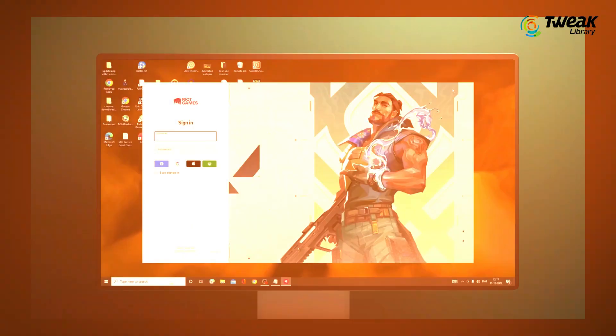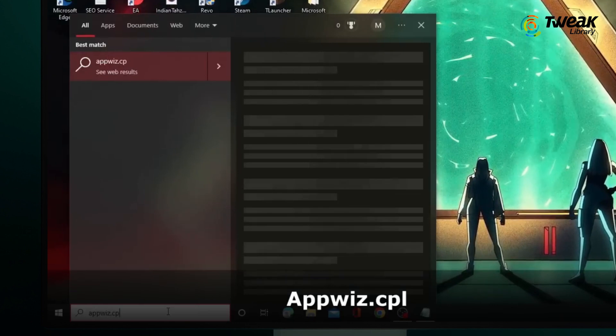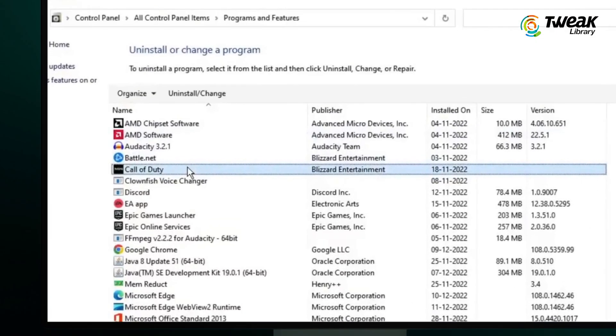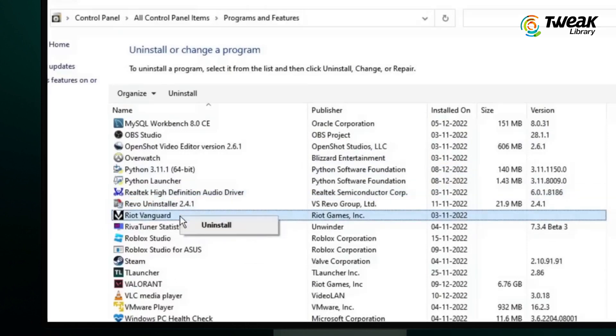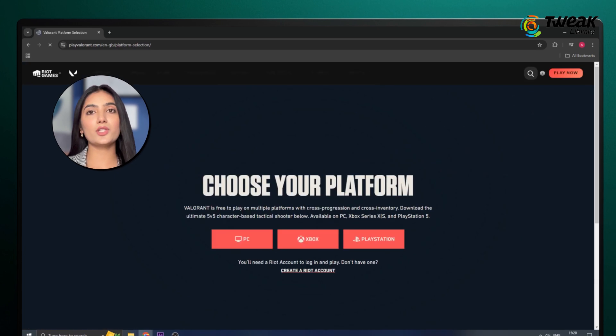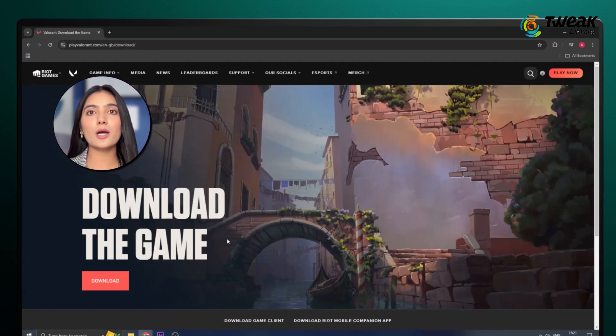Reinstall the Valorant game. First, exit Riot Vanguard. Go to the search bar and type 'appwiz.cpl' and hit Enter. From here, uninstall Riot Vanguard by right-clicking on it. Finally, visit the Valorant website to download and reinstall the game. Riot Vanguard will automatically reinstall alongside it.